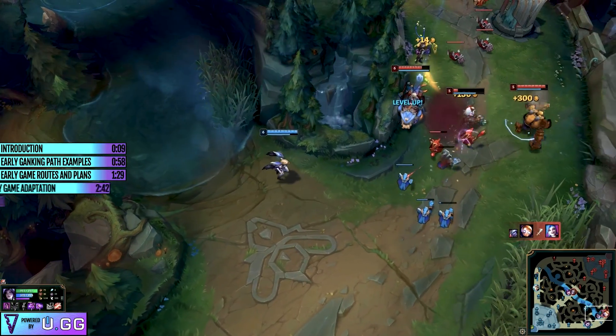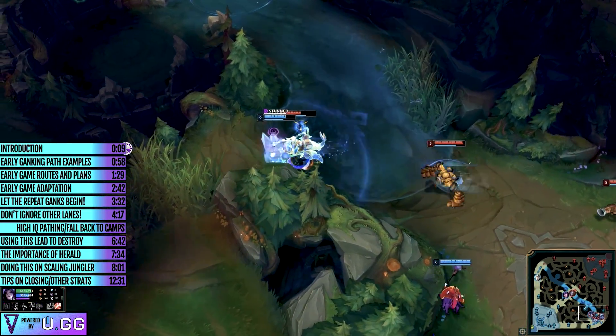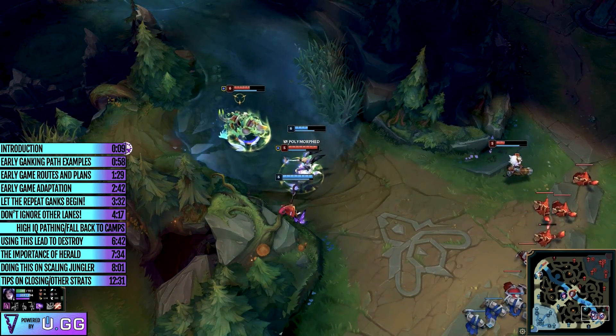Including how you can do this with even scaling champions, but most importantly how using early game junglers to get these leads is vital in closing a game out as soon as possible.